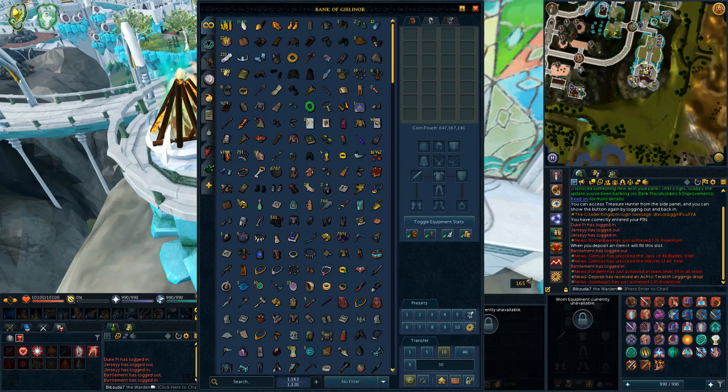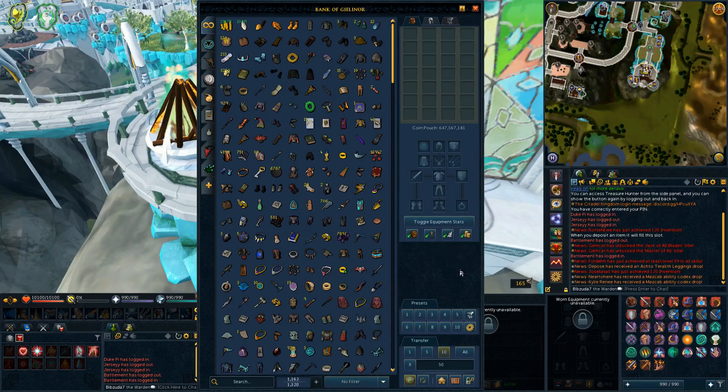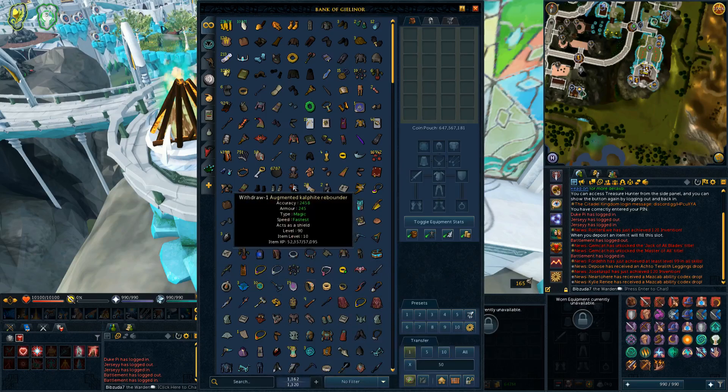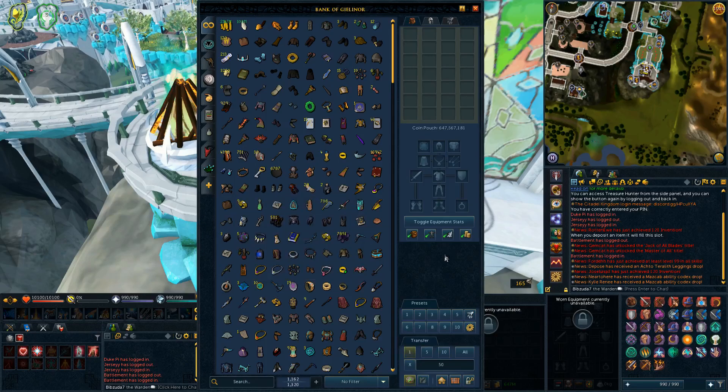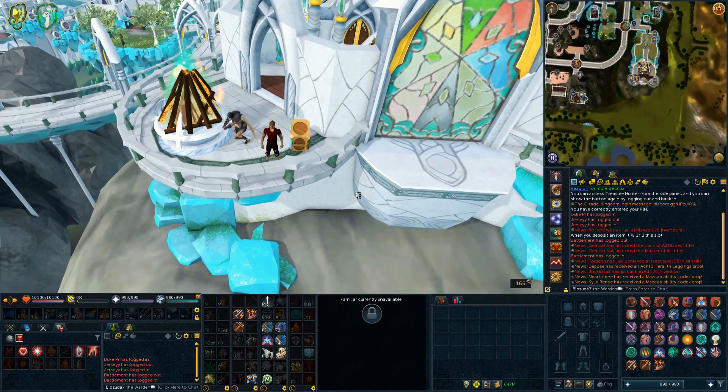There weren't any regular patch notes alongside this — as far as I could tell, the only things listed were all the bank updates. So that's just about everything. I hope you guys enjoyed this update. Let me know your thoughts in the comments. Was there anything you were hoping for that didn't get added? And have you taken the time to organize your entire bank yet, or are you saving that daunting task for later?